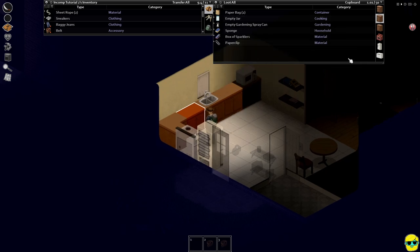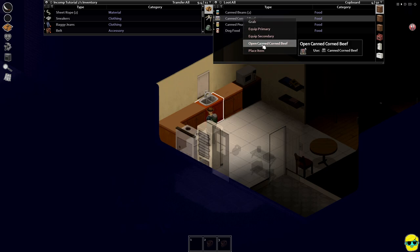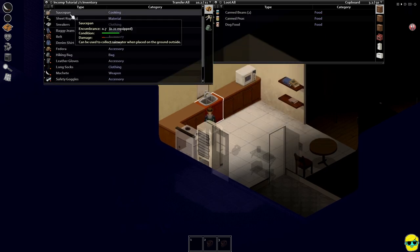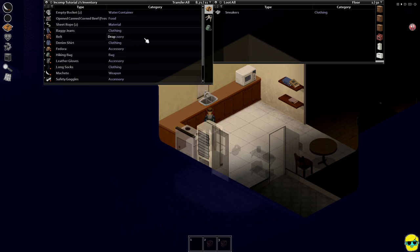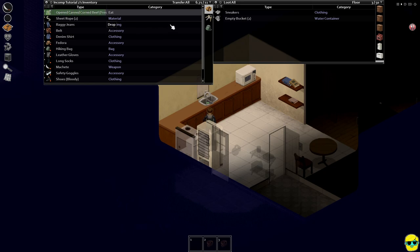Empty jar, you can use that. Let's go ahead and eat. This saucepan I'm going to put in my bag. We're getting encumbered a little bit so I'm going to drop these shoes on the ground. I need to put these buckets outside — I'll put them down here for now to remember. Then we're going to eat all these beans — I mean corned beef, of course. Delicious corned beef.